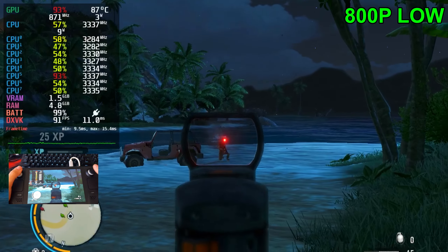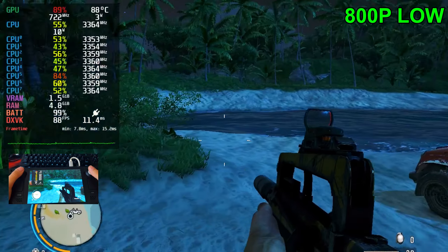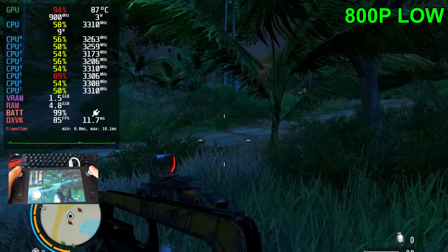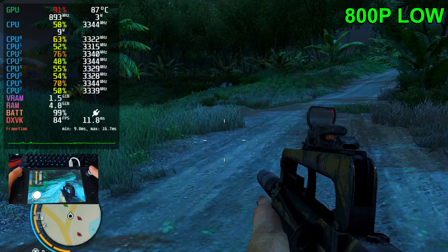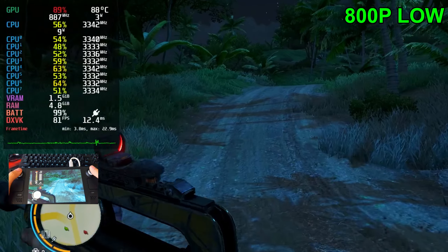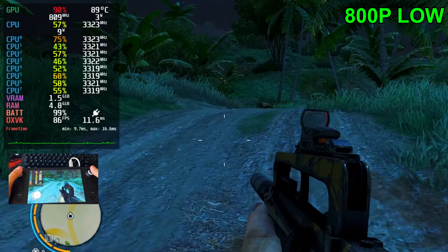The game feels very responsive and we get aim assist on the controllers as well, which is perfect — makes it very easy to play. At the lowest settings the game looks kind of ugly at times, but overall looks pretty nice on the small screen of the Steam Deck. FPS-wise it's going to be sitting in the high 60s up into the 110s depending on where we are. In those more CPU-dependent areas like the towns, FPS will fall into the 60s, but outside of town it's going to sit pretty much in the 70s and 80s on average.